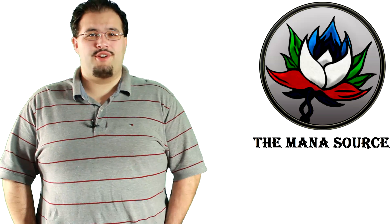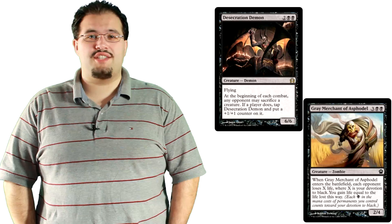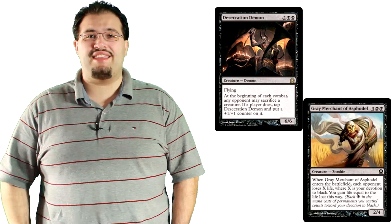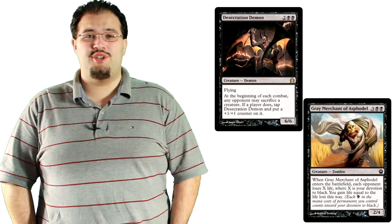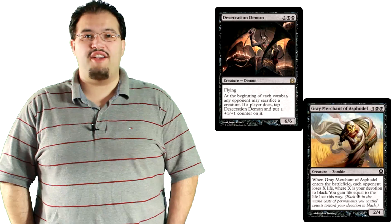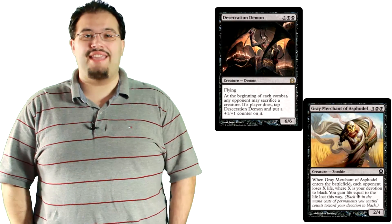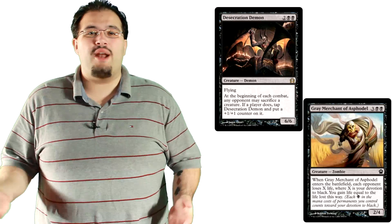As opposed to the first version of this strategy, this deck runs only 15 creatures. Usual playsets of Desecration Demon and Grey Merchant of Asphodel are auto-includes. The Demon locks down boards very quickly, and if he isn't dealt with immediately, completely takes over against any deck. It also doesn't hurt that he gives 2 Devotion to black. The Merchant is the cornerstone of the strategy — Devotion in black is very powerful and very easy to get. This Merchant has an immediate impact on the game state when his Enter the Battlefield effect triggers. Most of the time, this will swing life totals heavily in your favor, or just straight up win the game.